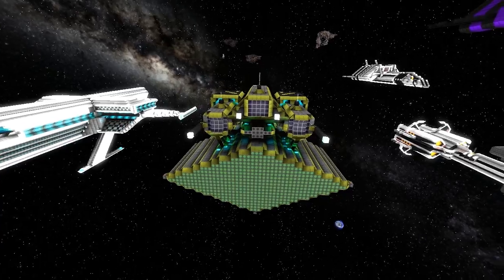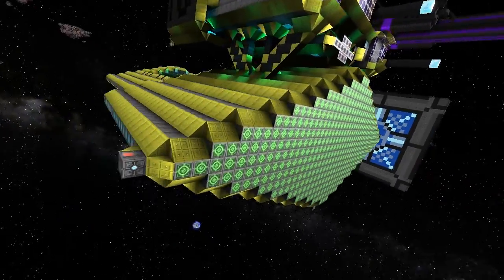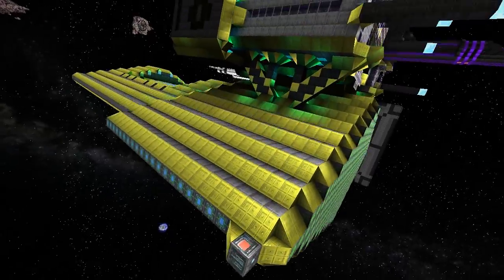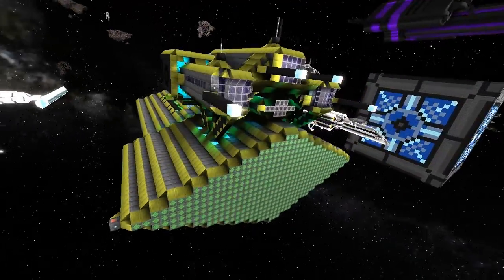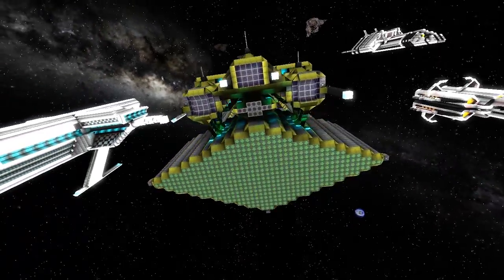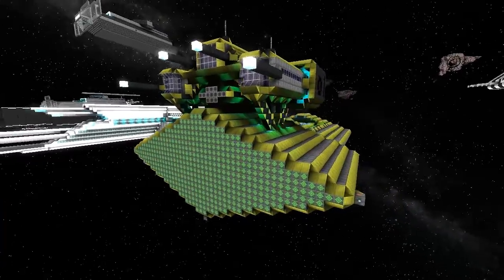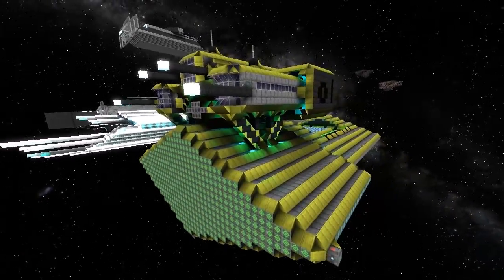I'm here with RAP and we're checking out the Hard Working, which I believe is an industrial ship. Can you tell me a little bit more about it? Well, when I was building this I wanted a medium class ship and I wanted it to look like a bunch of ships docked to one harvester thing - and I think I accomplished that.